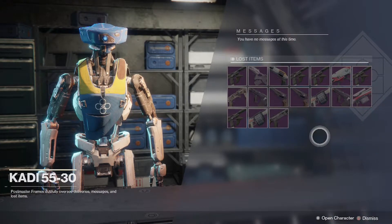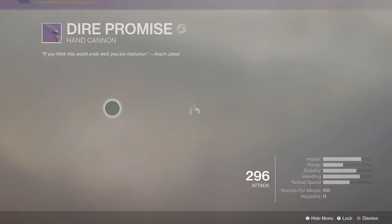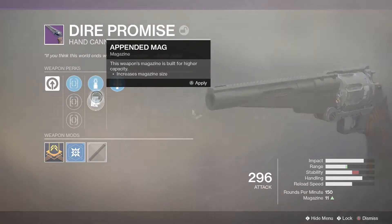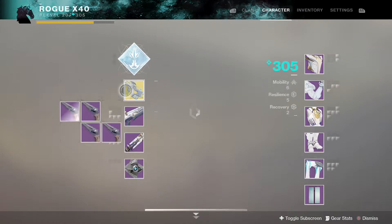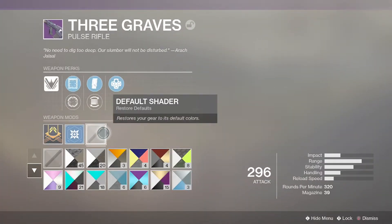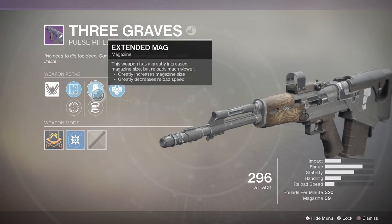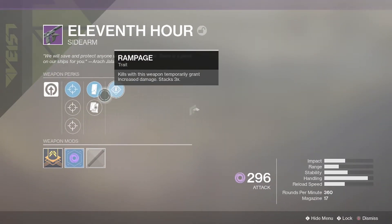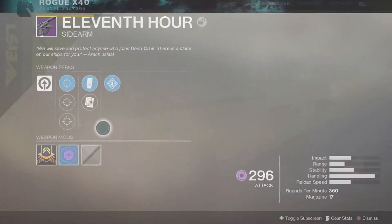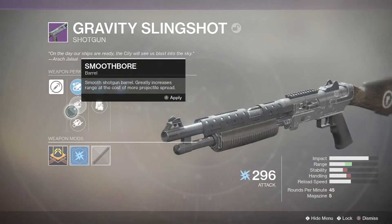I don't see anything new at the postmaster, but I'll inspect all the weapons anyway. Starting with the hand cannon — these are the perks, I actually like the style of this hand cannon so I might give it a shot. The pulse rifle has Outlaw and Always Outlaw — this actually might be a good pulse rifle, I'm gonna hold onto that. The sidearm has Rampage — I'm not really a fan of sidearms but I'll probably keep it for collection. And then there's the shotgun.